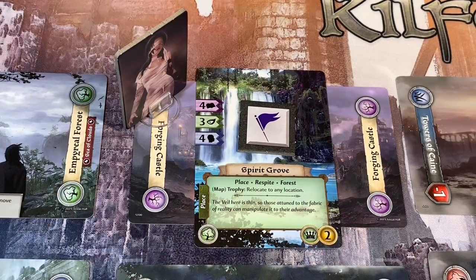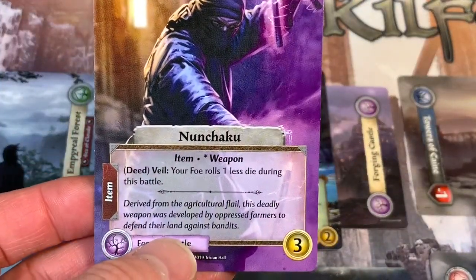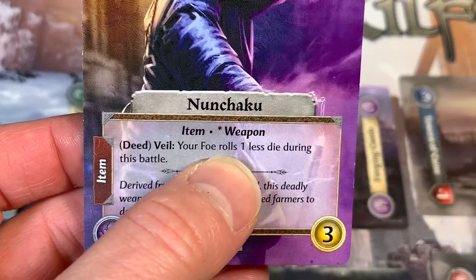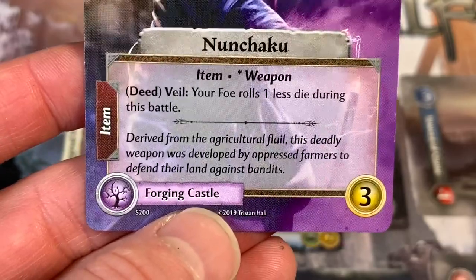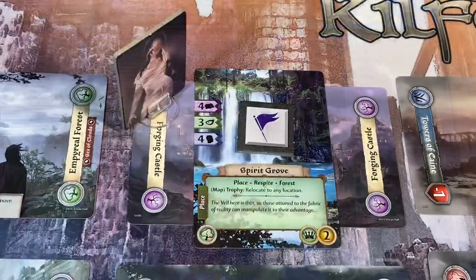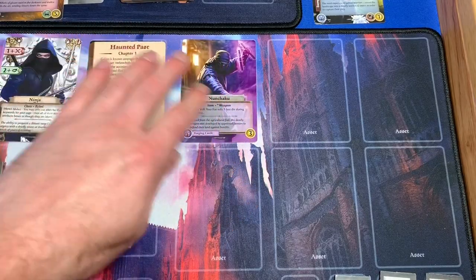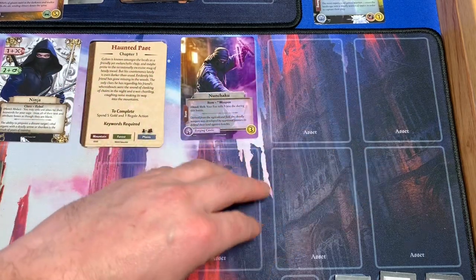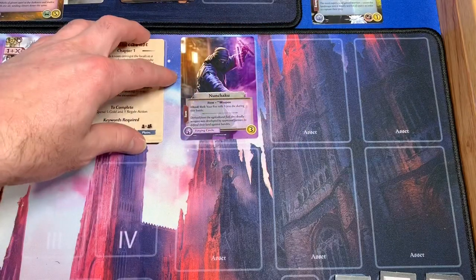Our Watcher goes first. Her first action is a discover action using one AP — she discovers her nunchakus from the Forging Castle. These have become an asset. Veiling them: your foe rolls one less die during battle. The flavor text says: derived from the agricultural flail, this deadly weapon was developed by oppressed farmers to defend their land against bandits. Our Watcher has her first asset. Note: this is a weapon card, so she can't have more weapons. We can have six assets, six items, and six rumors max.